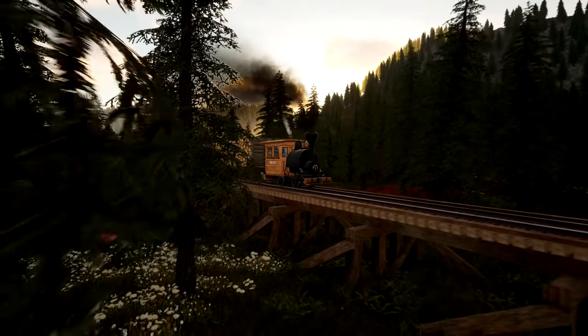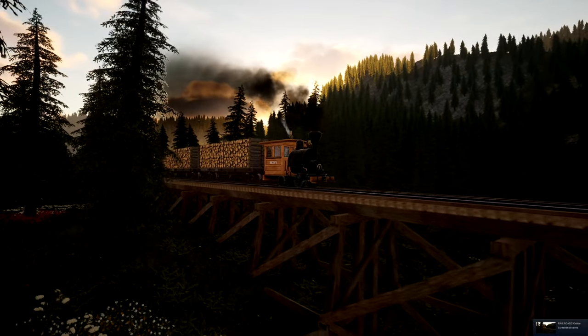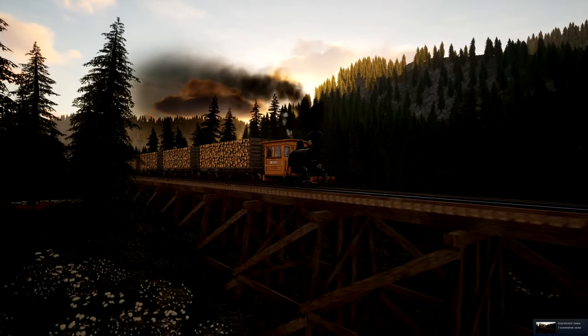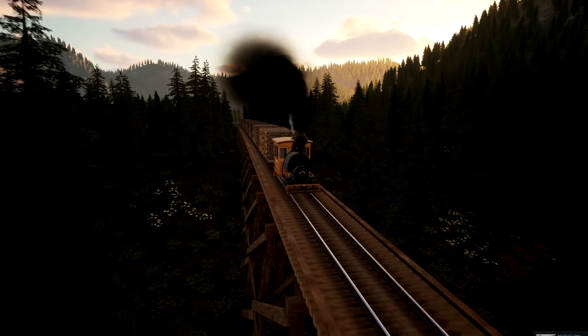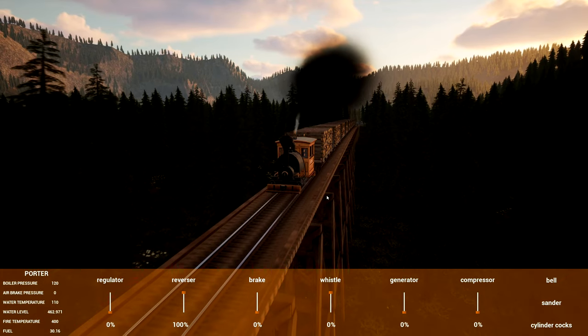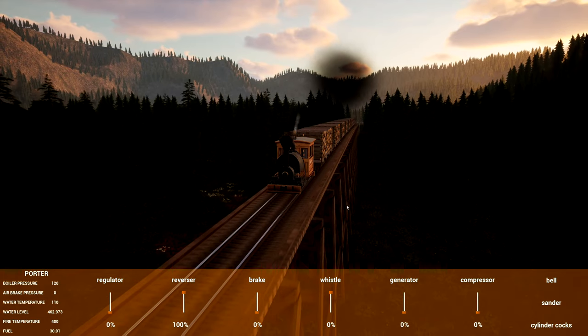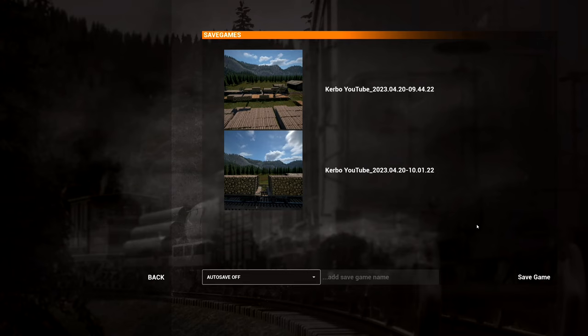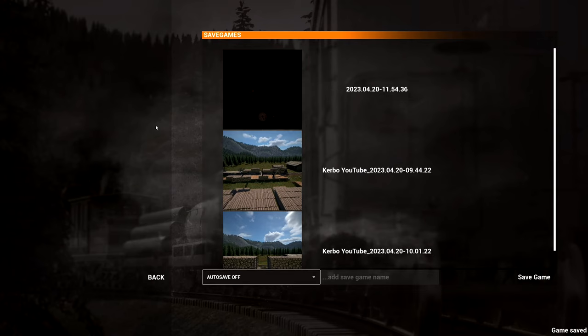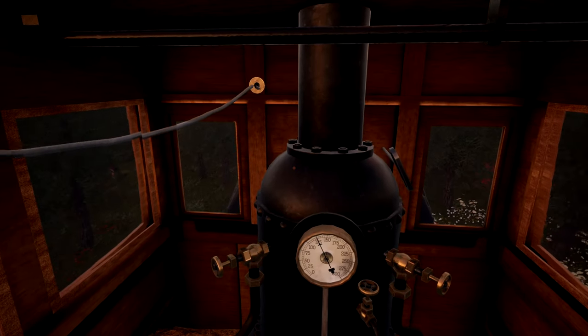Let's see if we can get a nice screenshot — there we go, beautiful! I need to come off the regulator, and fingers crossed you don't derail. There's a new save system too — it saves a screenshot which is kind of handy, and you can actually give it a name. I need to save. Before I could just let this coast and it was fine, so we'll see if that's still the case.